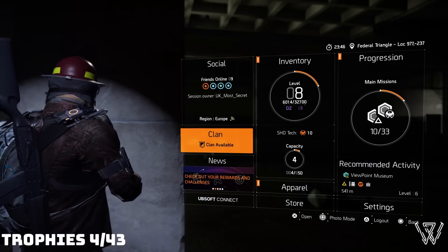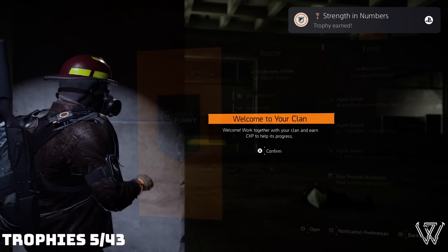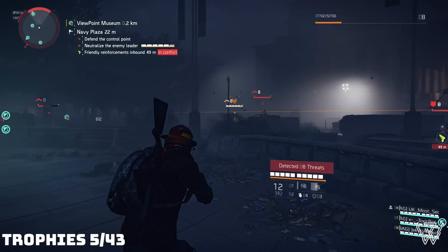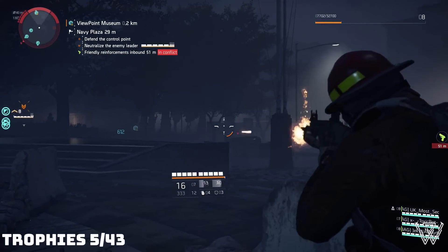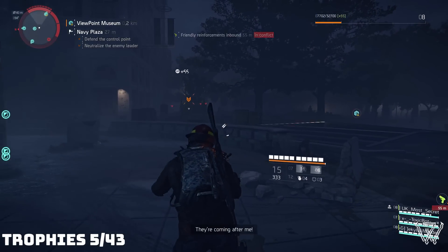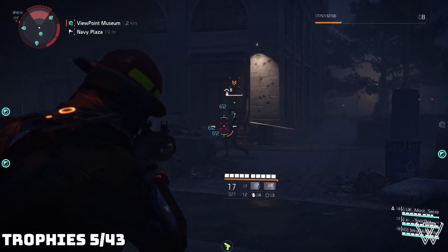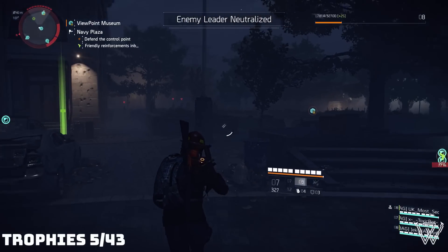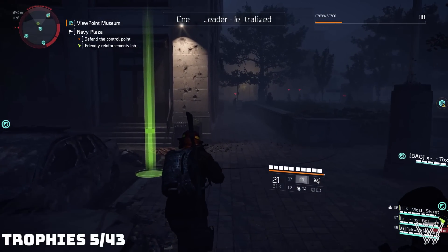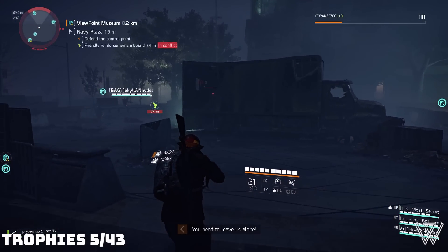We join a clan for the Strength in Numbers Trophy, then head over to one of the numerous control points around the map. Control points are locations scattered around DC that we can liberate and allow friendly militia to move in, increasing their presence in surrounding areas, as well as using them to upgrade our base of operations. Our goal here was to complete a control point without anyone in the group getting downed, for the Group Therapy Trophy.